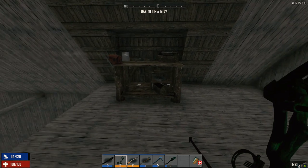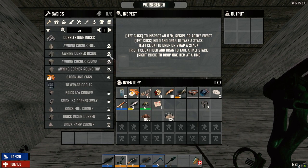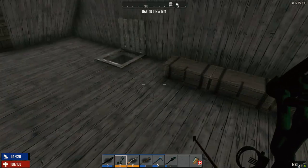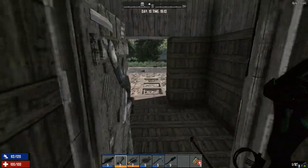I think we can make cobblestone in here. We can! So let's craft it in there so we don't have to have it on us. A thousand cobblestone should give us enough blocks to finish off the second level around our base here — we don't have to worry about zombies kind of wandering in.